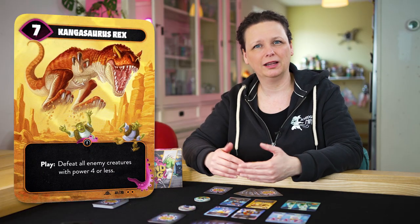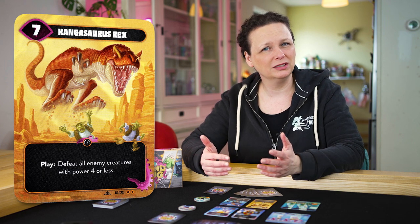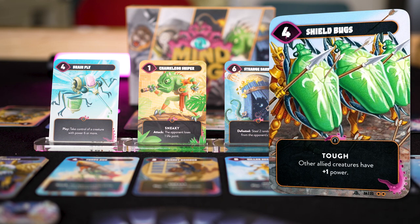Sometimes an ability may be triggered when you play a card. If your opponent uses a Mindbug on the card, they use the ability. Abilities can be triggered when played, when you attack, when you are defeated, or they are active all the time — like these sweet shield bugs.